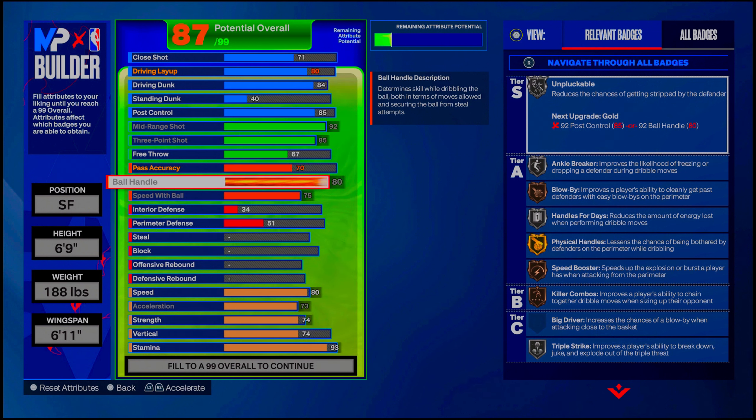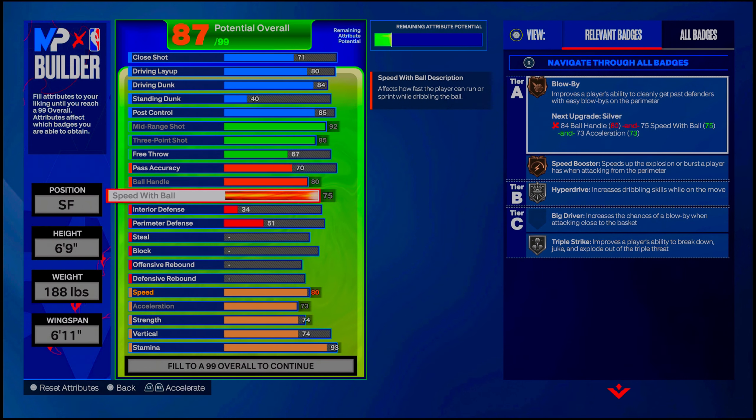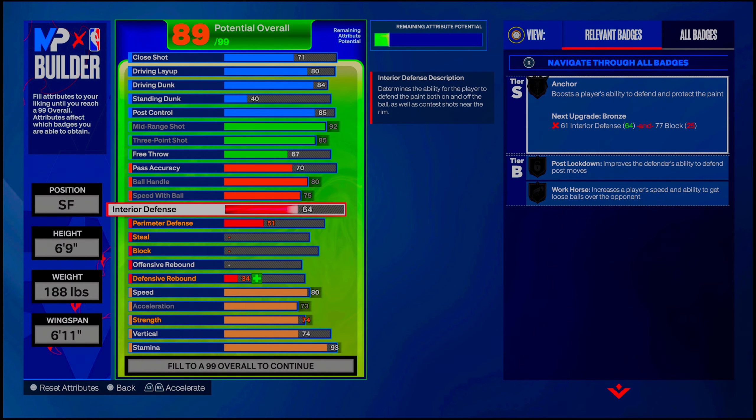We do get unpluckable on silver so you won't get stripped as much — but make sure you protect the basketball. Do not dribble in front of 99-steal players. That's why y'all get stripped all the time — you're trying to size up a person with 99 steal, of course he's going to take the ball. Protect the ball when you're in front of a 99-steal rating player, and you can cook up all the centers on this build.